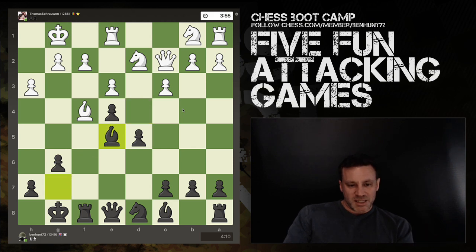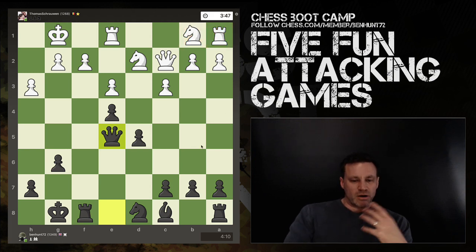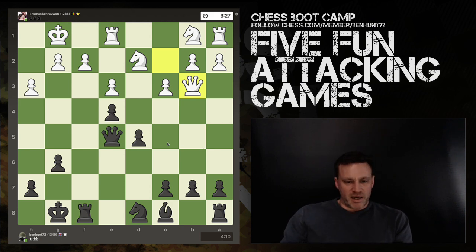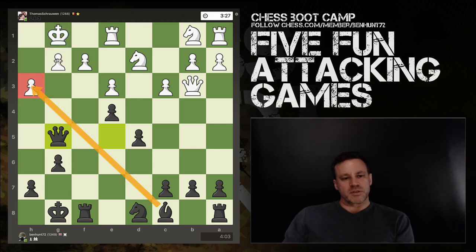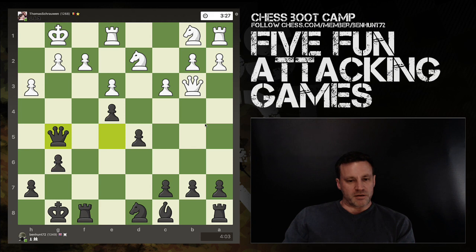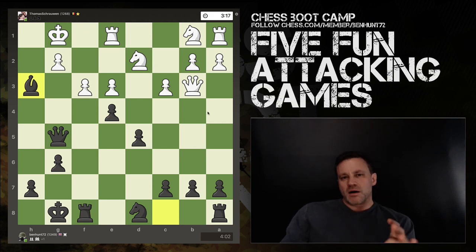e5 — finally the main pawn break. Takes, takes, takes, takes. My opponent's queen is on the wrong side of the board and two pieces haven't developed. Now I want to go in. Queen comes here looking at pawns — both defended. My queen comes across to the g file in line with my opponent's king. The plan is bishop takes h3, because this pawn is pinned and cannot defend or recapture on h3. My opponent does not see this threat.